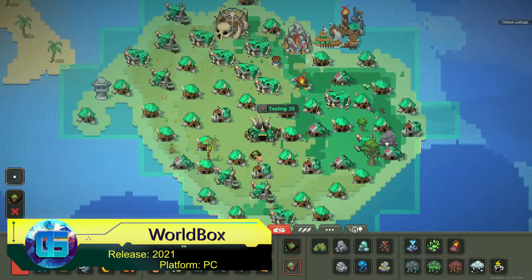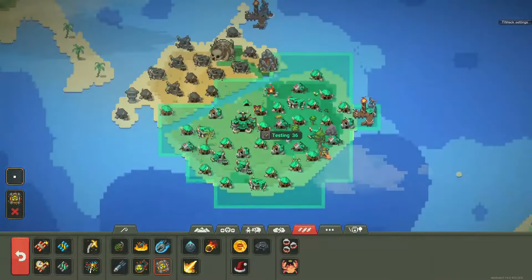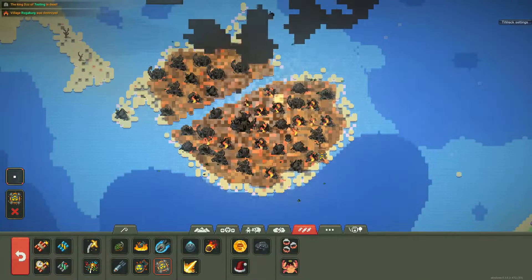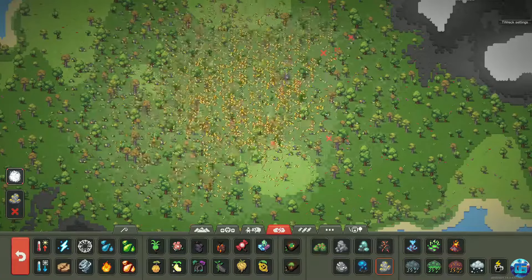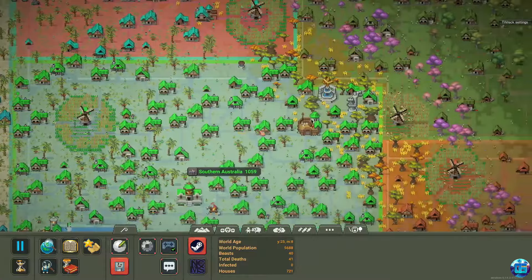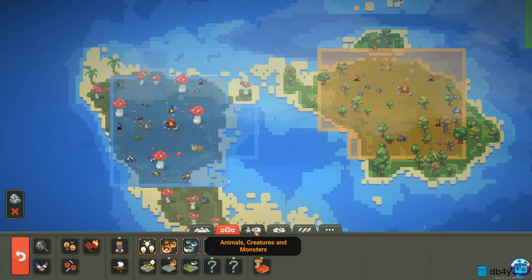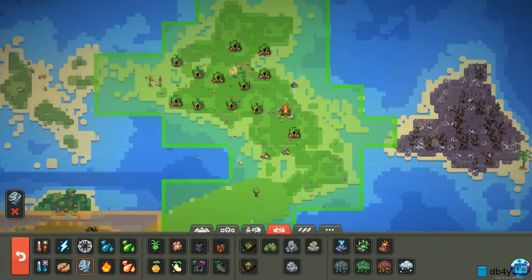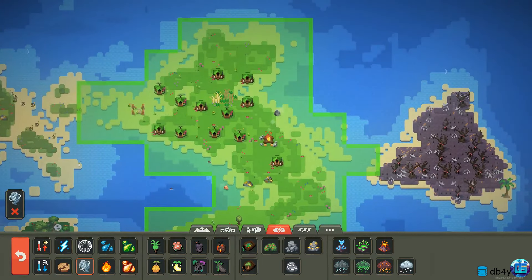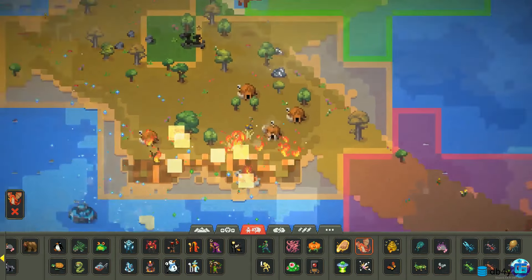The first game is WorldBox, a combination of Sandbox and God Simulator in pixel art style where we attempt to create our own world. This process is presented in an engaging format, and the map editor allows you to create incredible universes that you can share with the community. You can personally destroy your creation — the developers have included a variety of events for this, from acid rains with deadly diseases to alien invasions. As a bonus, you can also play as a giant titan.